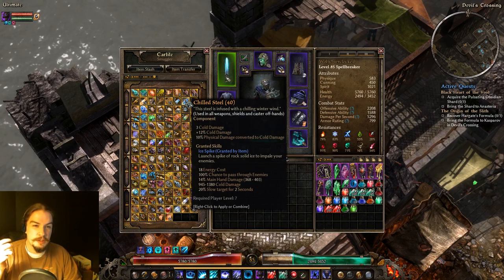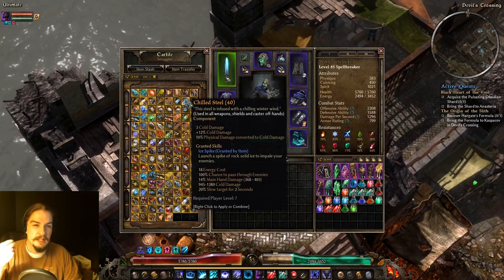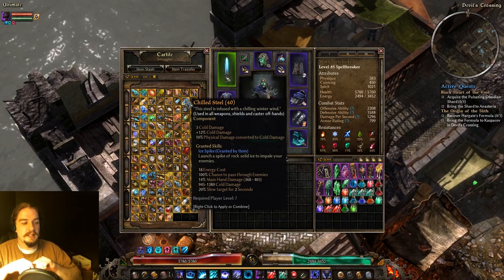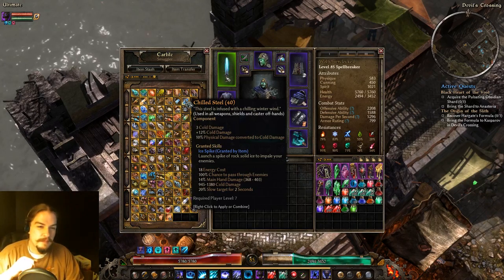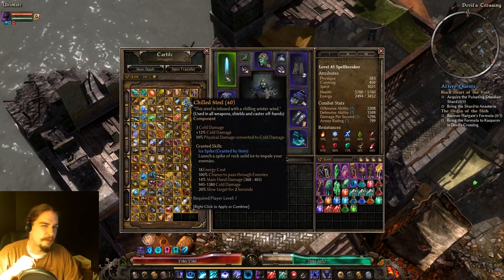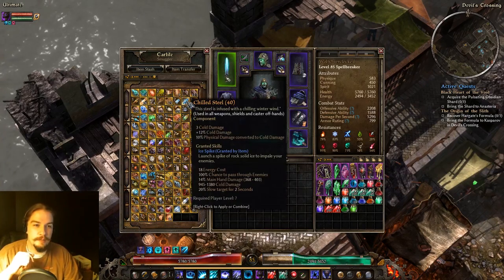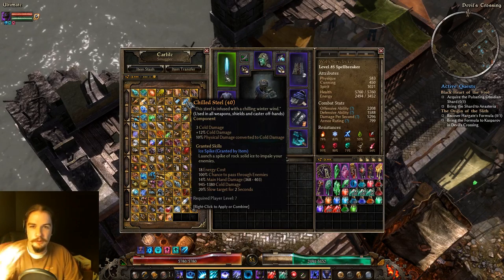Chilled Steel gives you flat cold damage, percent cold damage, and physical-to-cold damage conversion. Its ability is Ice Spike — a little projectile that deals some cold damage and slows. It's not that impressive, kind of along the lines of the Aether Tendril from Aether Steel Bolts. It's okay early on, but probably not useful later.